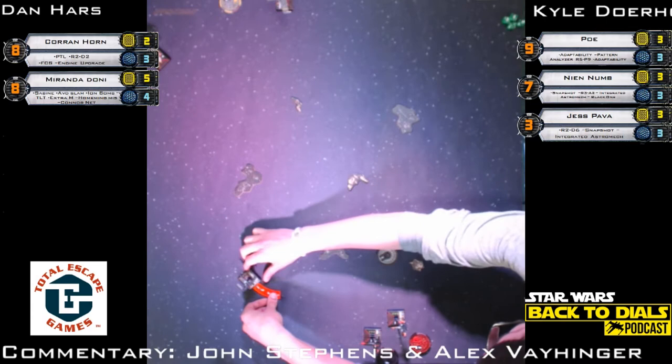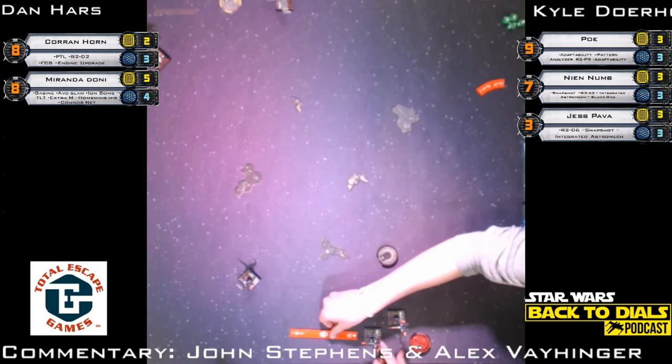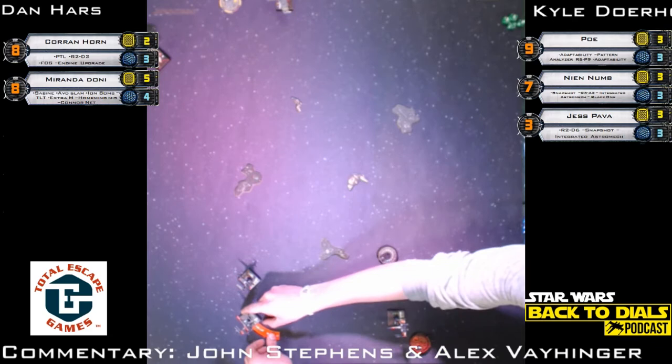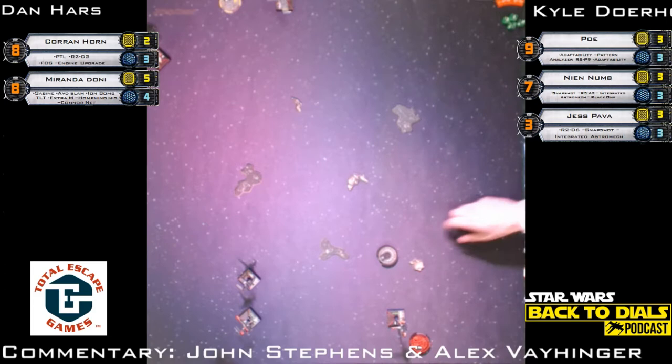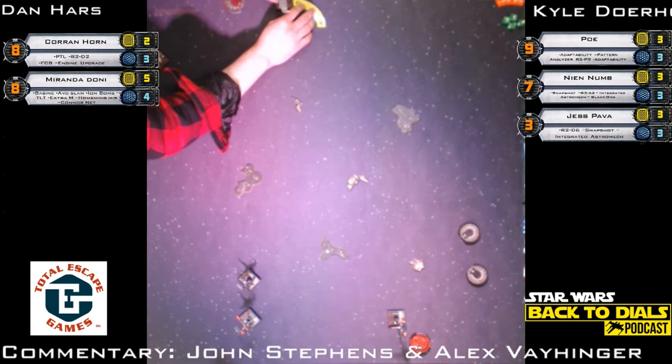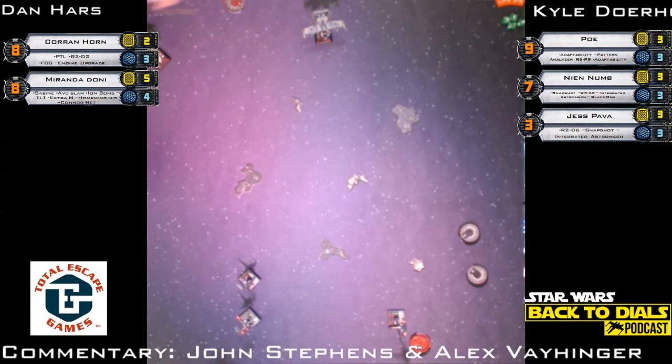We're going to boost to the right here. Ryan was my only other loss also, so it was nice to know I lost to the top players. It looks like Kyle is pretty much staying in formation — a couple of straight maneuvers then boosting to the right. Is there an advantage to staying in formation? The way to take down Dan's ships is focus fire. You really want to focus them down, especially the ones with regen. We're seeing Dan moving Corran towards the left side with Miranda coming down the middle.